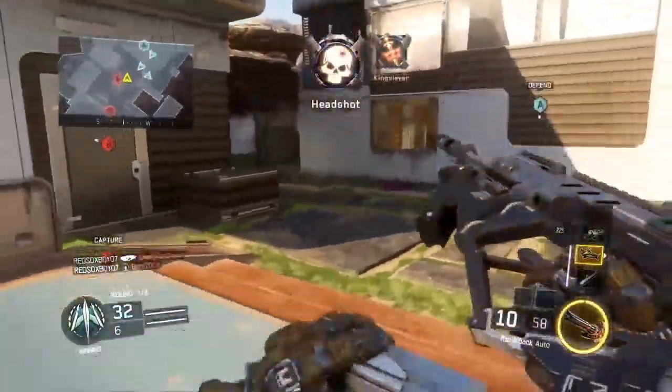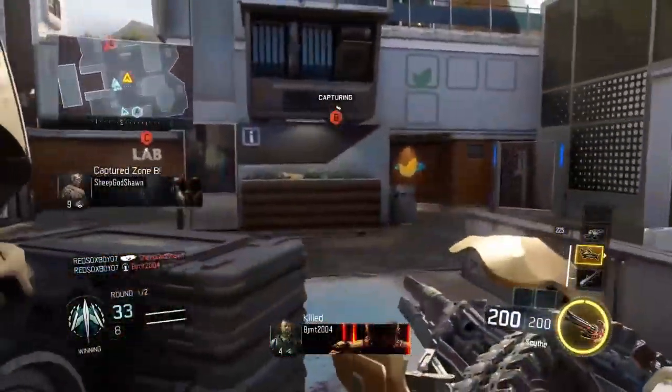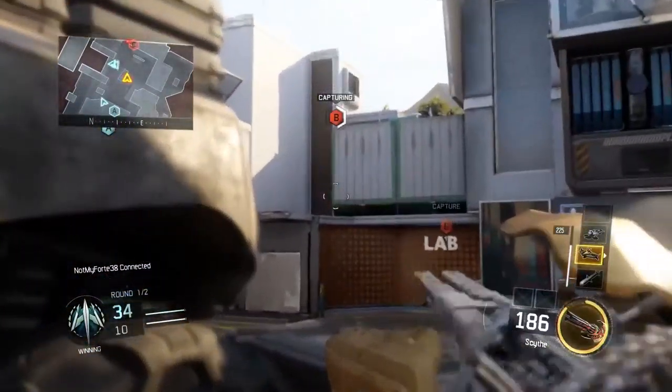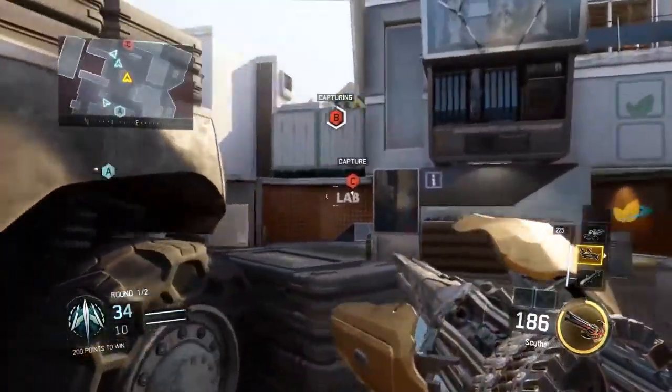This is a 4 to 5 shot kill weapon. It might be a 6 shot kill at extreme ranges, but I didn't really notice any situations where it was a 6 shot kill. The 4-shot range is about the length of the bridge on Hunted — another example would be from one building on Nuketown to the other. It used to be a lot better but they did nerf it, though I still really like this weapon.